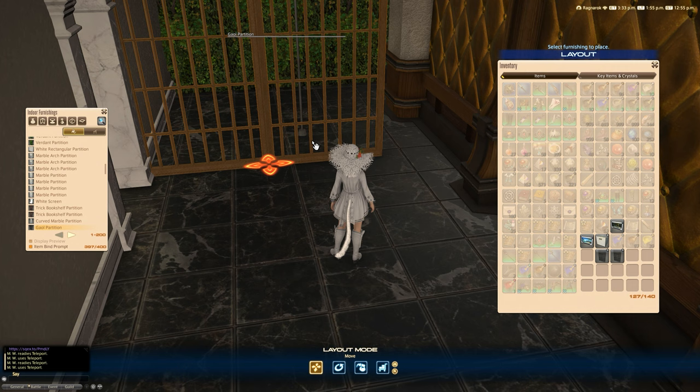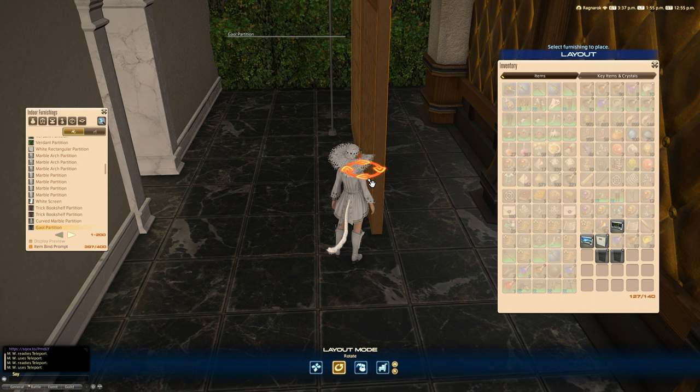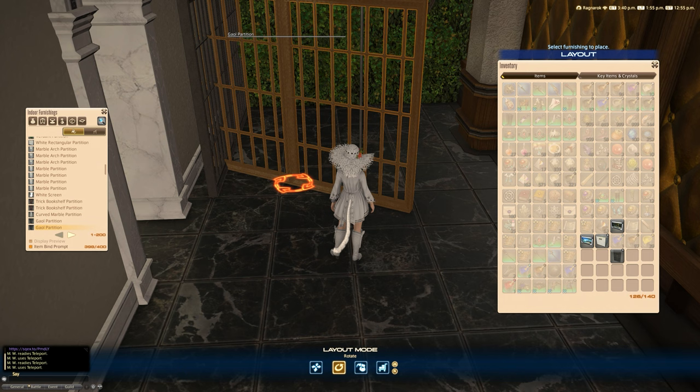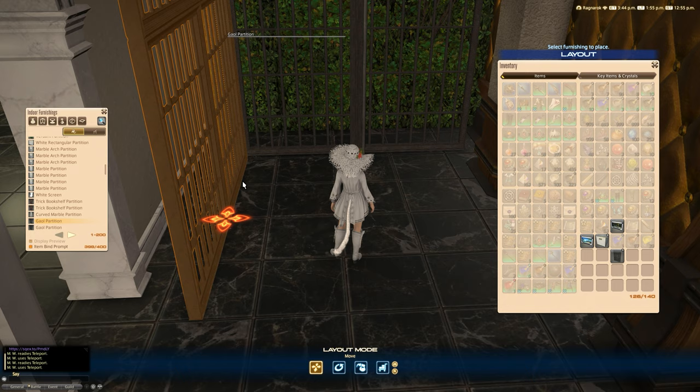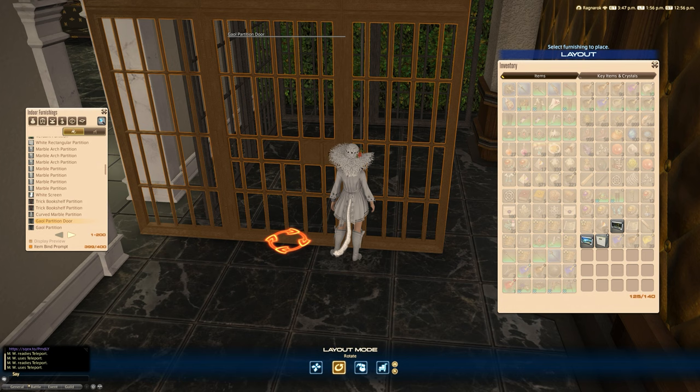This is basically exactly the same thing as what you would expect. What we can do is create ourselves a nice little corner - actually what we should do is turn one of these like that, then put that at the back there, then get the other one and place it at the back of that, then put the door on the front. I'm literally making a jail cell here. I just realized I'm probably one partition short - well, imagine there wasn't a gap on this side. This is my first time creating a jail, what can I say.